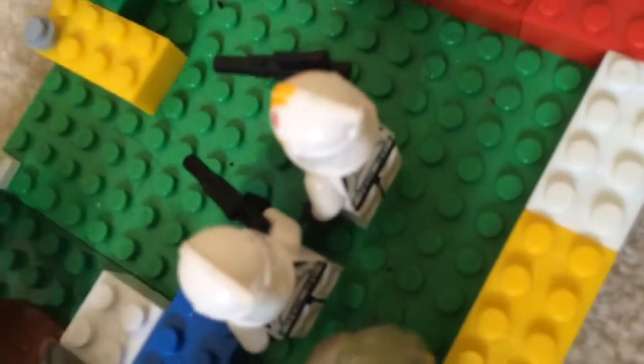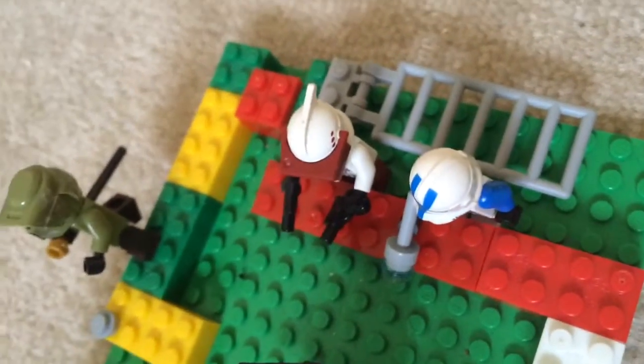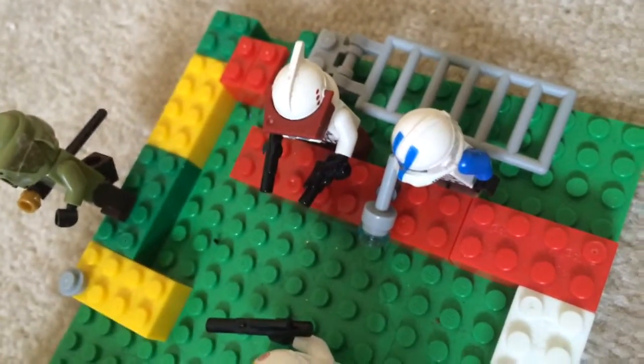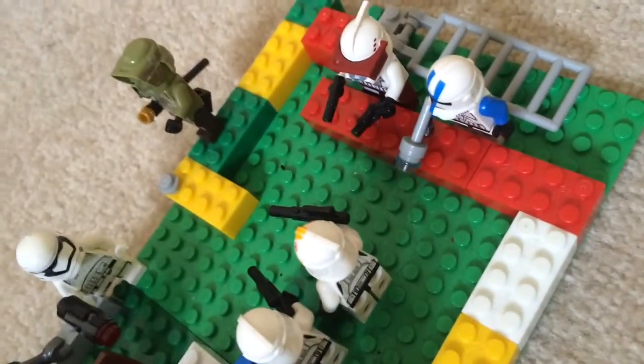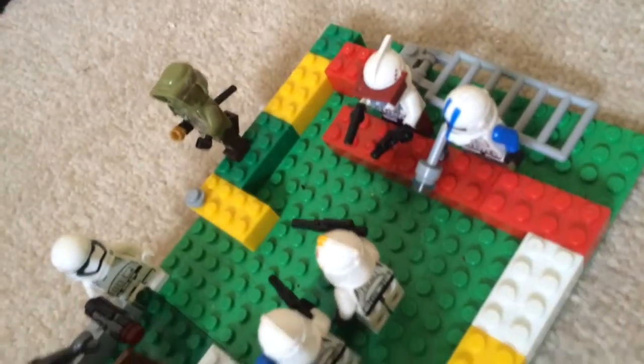With the clones, you can see a clone with a gun, a pilot clone, then you've got Commander Bly, and then a scout clone with a lightsaber going in for the kills. He's about to force this guy out the way so we can get the super metal droid.